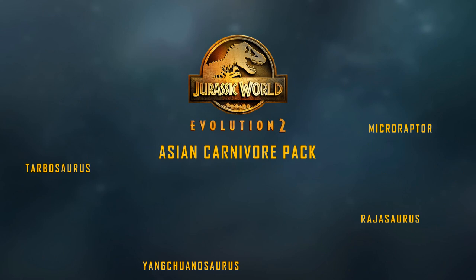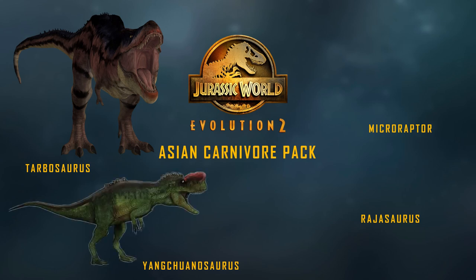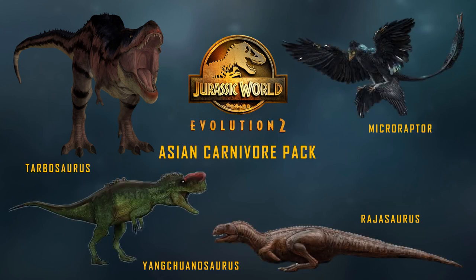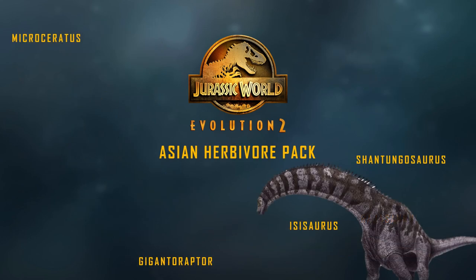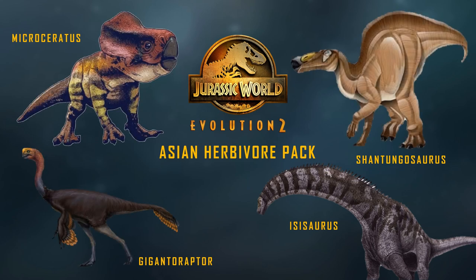Next is our Asian Carnivore Pack, including various carnivorous species of the Asian continent: Carnotaurus from Camp Cretaceous, Tarbosaurus, Yangchuanosaurus, Microraptor, and India's Rajasaurus. For the herbivore pack we've got Isanosaurus, Microceratops, Gigantoraptor, and Shantungosaurus. Gigantoraptor would be an omnivore, and Shantungosaurus would probably be our largest hadrosaur, because it is a giant.